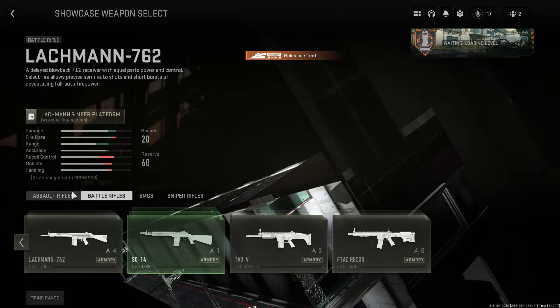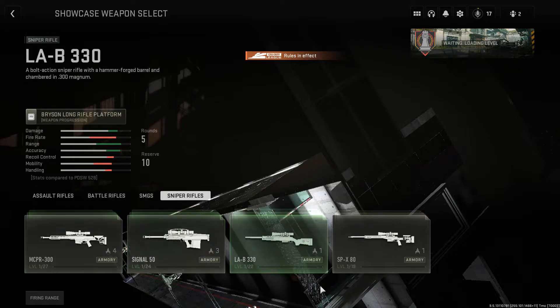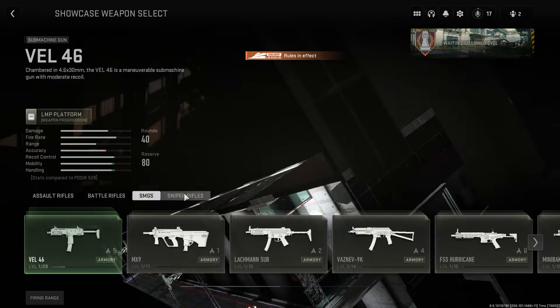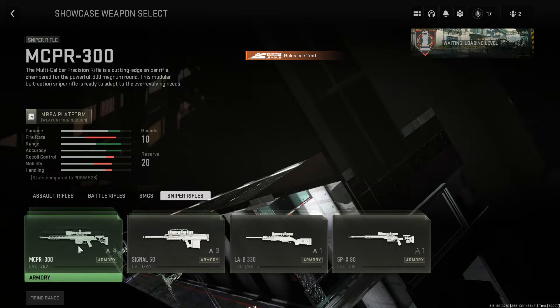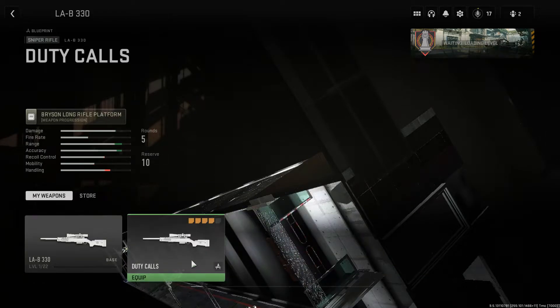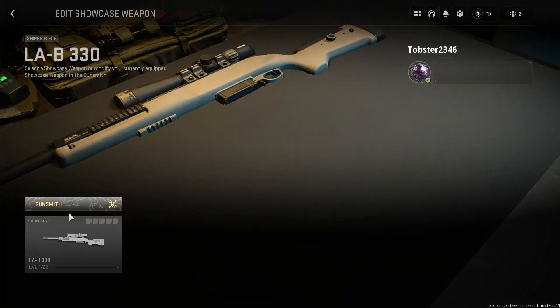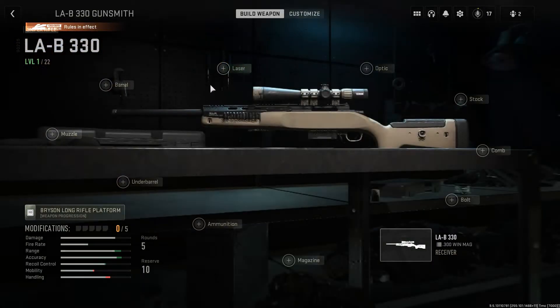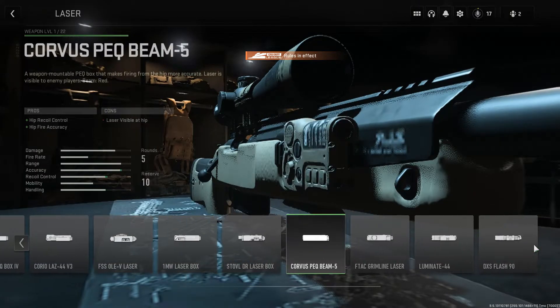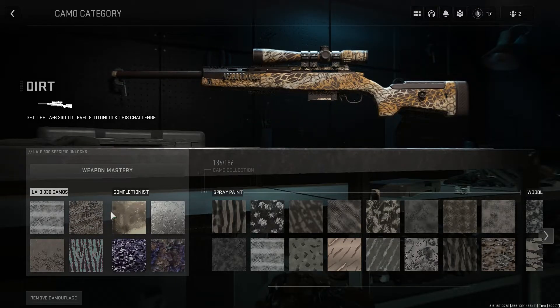No matter what level you are, there are no level restrictions — you have every single attachment available. You also get some special ones, though I'm not sure whether they're released yet. You then go to Gunsmith and you have every single attachment, as you can see.